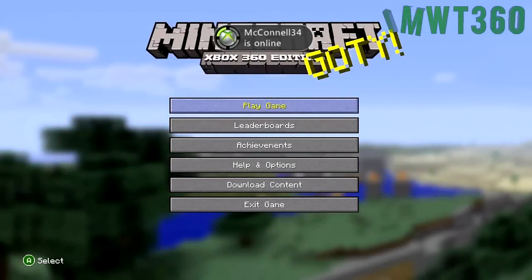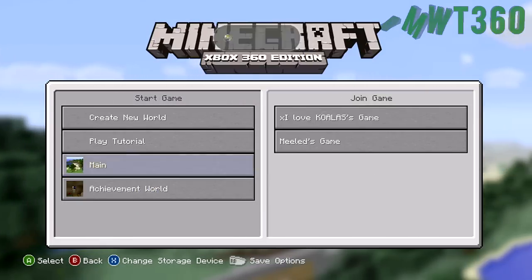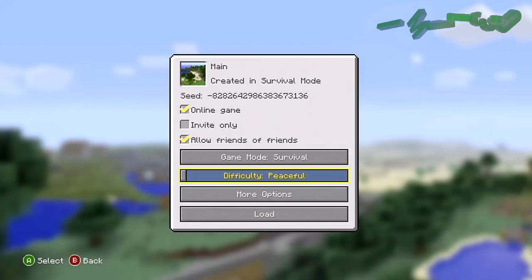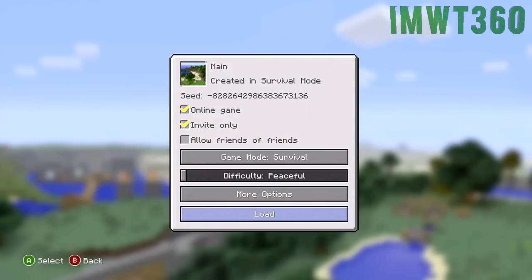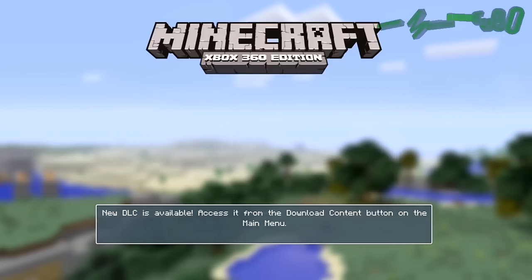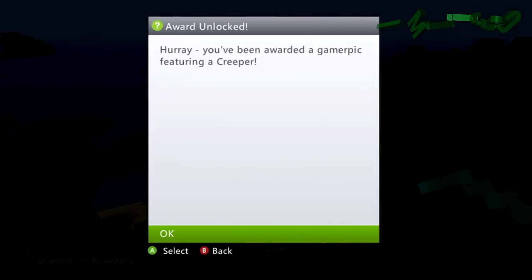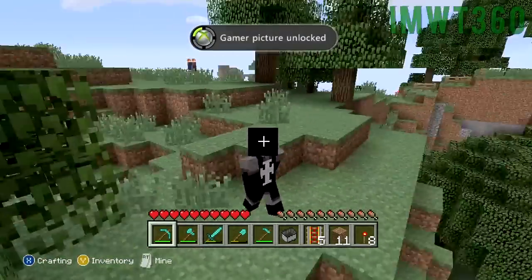What's up YouTube, Chris here with Mod We Trust 360, bringing you guys a new Minecraft glitch. It's really not new, it's been out for a little while now, but I just hadn't had time to upload it, so I decided to now. This is how to get invisible chests. Some of you may be asking what good is that — well, if you have invisible chests, people can't steal stuff from them.